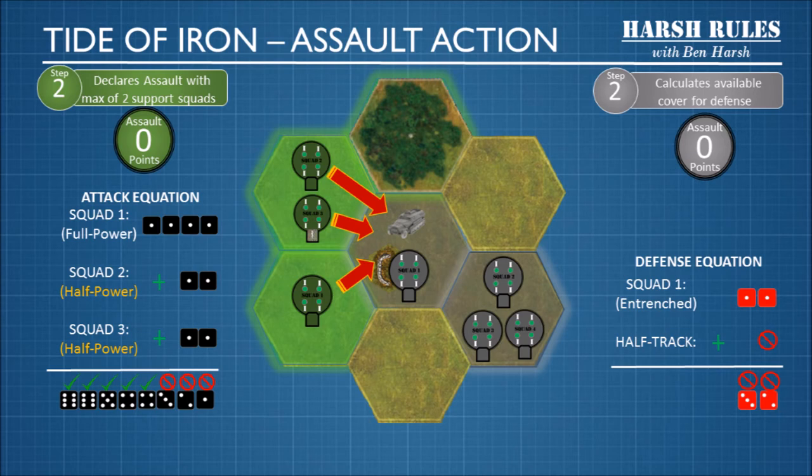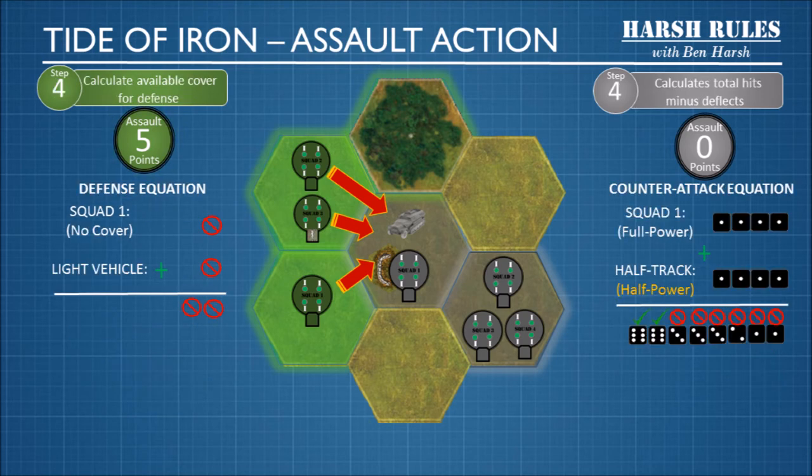Now the Germans calculate their defense equation. Squad one on the German side is entrenched and gets two defense dice. The half track does not get any defense dice, even though it's armored — that's the rules. The Germans roll their two dice and miss on both. We now have five solid hits to add to our assault points. Then we flip the tables and the Germans counterattack. German squad one is at full power with four attack dice, and the half track can attack with four attack dice as well. The Germans roll eight dice and only get two hits. The Americans have no defense cover, so they do not get any defense roll. The Germans get to add two hits to their assault points.